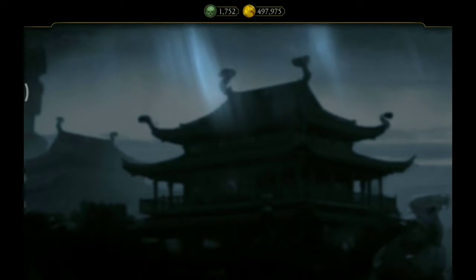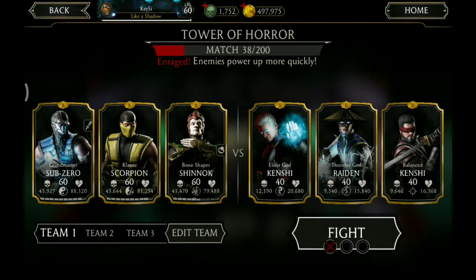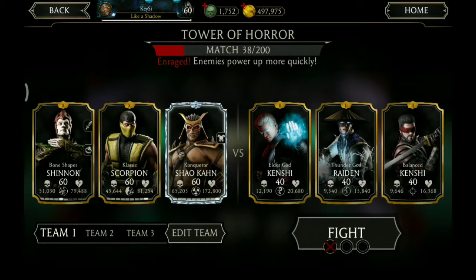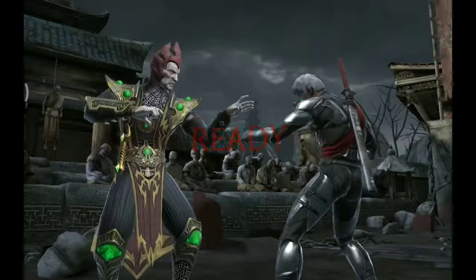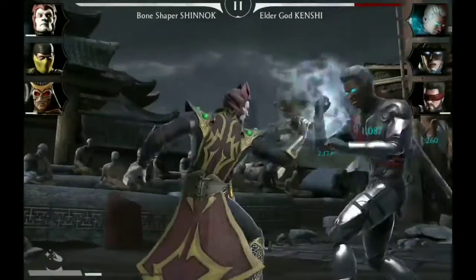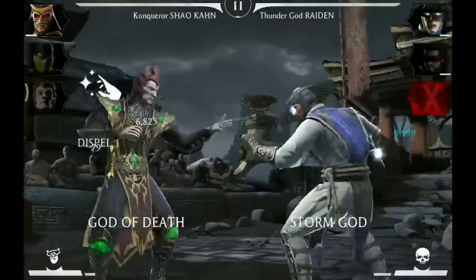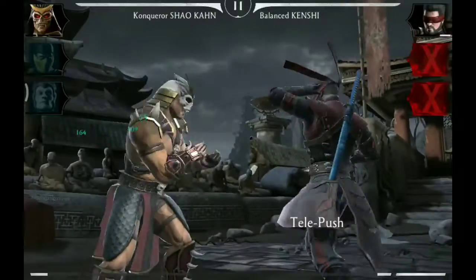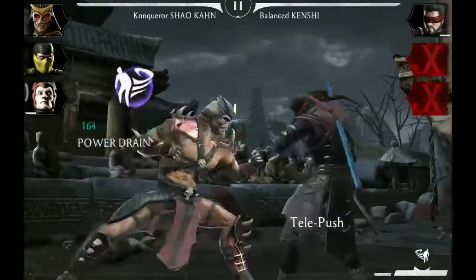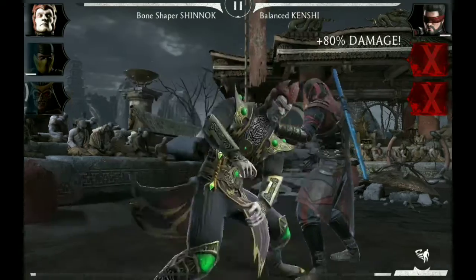Silver special two level up card. And now we need Shao Kahn to knock out Raiden. First we start with Shinnok versus Elder God Kenshi. Special one and Kenshi is out. Attack to Shao Kahn. Special one — Raiden is out. Block Kenshi. Special one versus Shinnok, and that's the match.